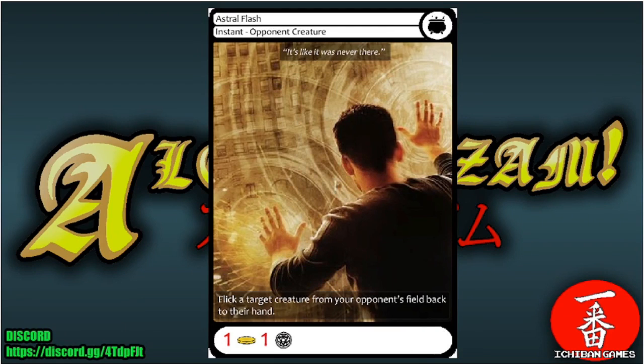Next we have Astral Flash, a common instant. Casting cost: spend one gold and one glyph. When you cast it, flick a target creature from your opponent's field back to their hand. A nice little flick card — good for dealing with creatures your opponent worked to get out on the field.